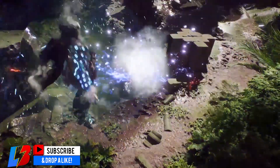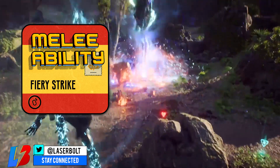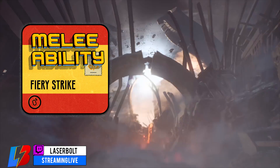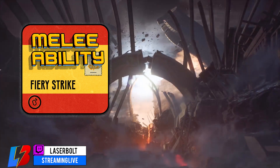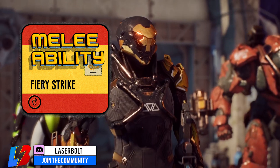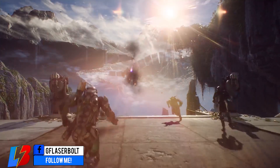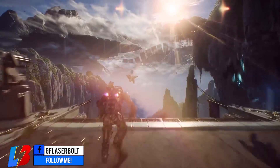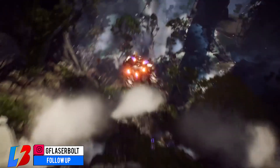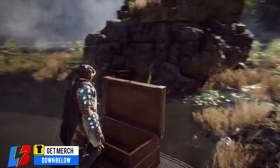Just like every other javelin in the game, we're going to start with its melee ability. The Storm has one of the nicest abilities called the Fiery Strike. What it does is harness the power of the Seals — he pushes out his arm and it deals an explosive flash that does a lot of damage, and also knocks enemies back who have gotten close to him. This lets him deal damage and maneuver away, since the Storm doesn't have much health.